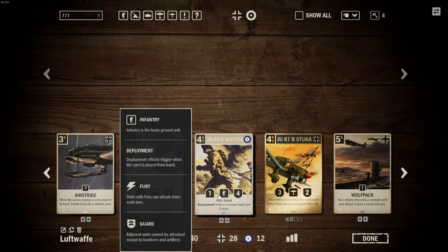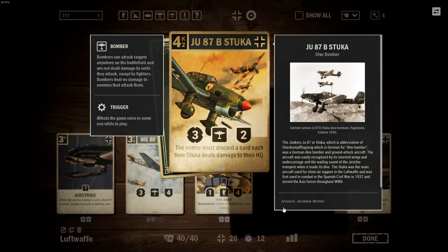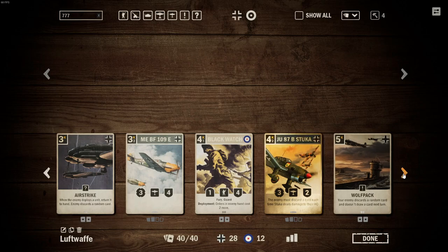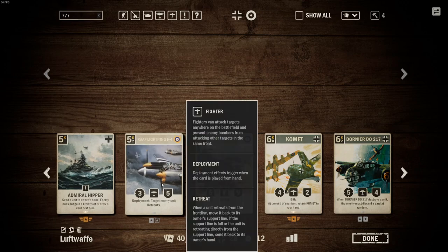Then the Black Watch — more Guards, and another double whammy: the enemy's orders are two more expensive. The Stuka — I don't see this being played a lot. If it is played, it's either destroyed pretty much the next turn or the turn after; it does not stay on the table. And if you do manage to have control of the Stuka, the opponents usually end up surrendering. Wolf Pack is a nice order card — the enemy discards a random card and doesn't get to draw a card. Five cost — I feel it's not too cheap.